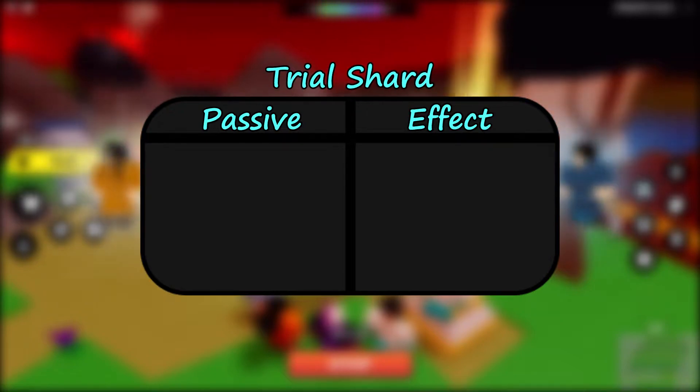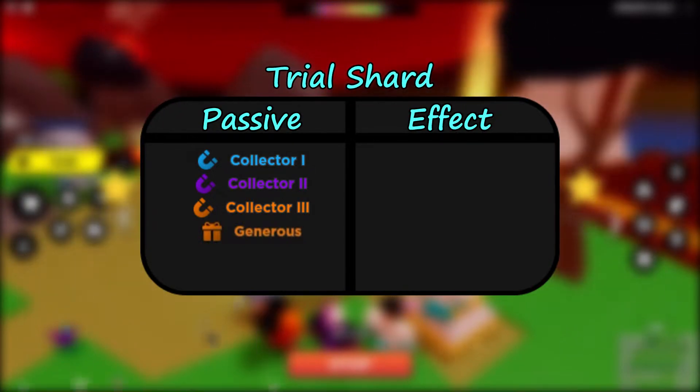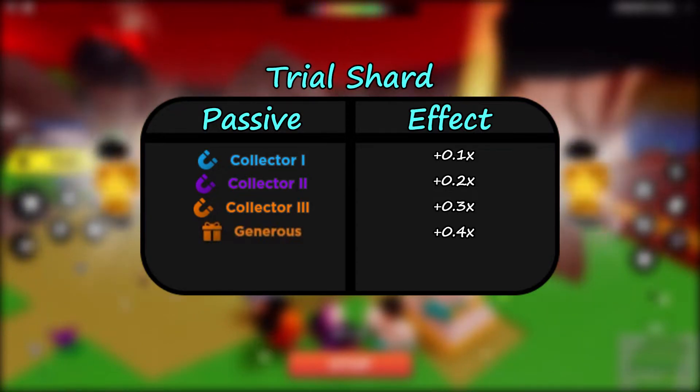Next is time trial shards, with the passives Collector 1, 2, and 3, and Generous again, as it gives bonuses to both yen and time trials. The trial shard related passives increase the chance for enemies to drop trial shards when defeated.